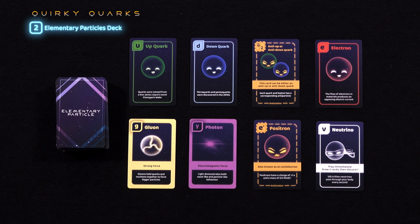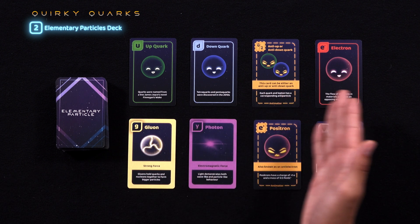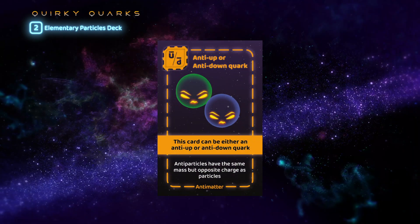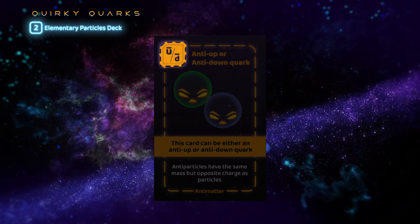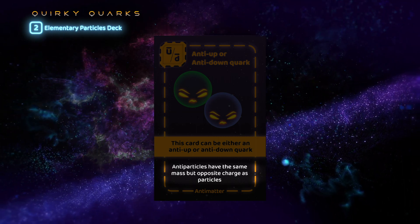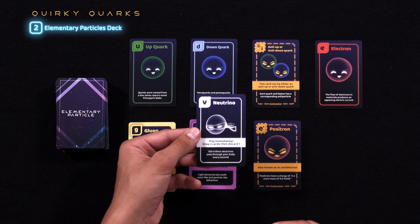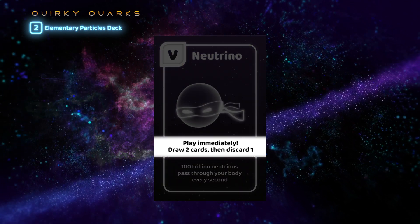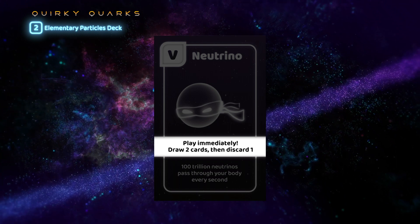Now let's look at each of the three decks of cards, beginning with the elementary particle deck. There are eight elementary particles available in the game that players will use to complete quests. All the elementary particles have their name written on the top, their respective symbol in the top left, and a fun fact at the bottom. The neutrino card operates slightly differently: once you obtain a neutrino, either from winning it in an auction or from drawing it, you must play it immediately by discarding it face up, drawing two cards from any of the three decks, and then discarding another card from your hand.